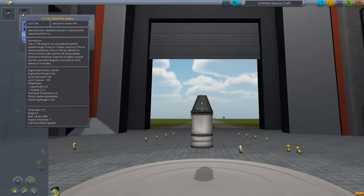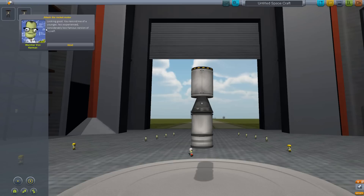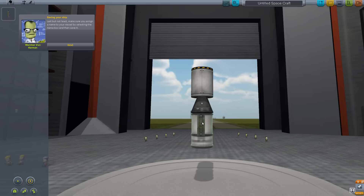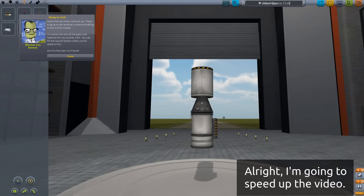I want to put the most powerful engine, the LVT-45. What happens if I put it up here? I just want to try it for the fun of it. Radial attachments — I have no idea what this is. I can put this anywhere it seems, I'll put it to the side. I'll name it Doomsday.